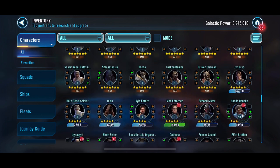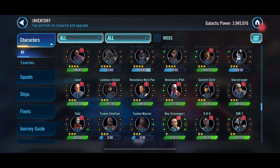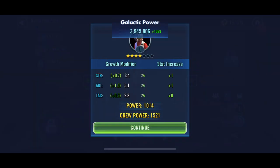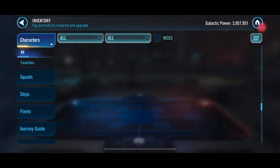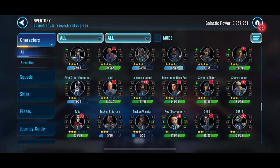Gamorrean Guard is ready to go. Mob Enforcer needs some more shards. And then Resistance Pilot - since he is a pilot, applying these stars is going to help quite a bit. You can see it's quite a bit more GP every time since it is the ship and pilot combined. So that is helping out quite a bit.